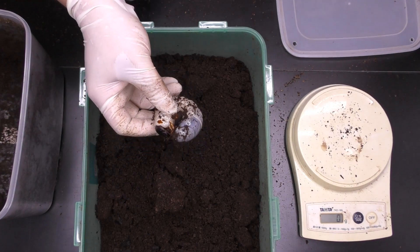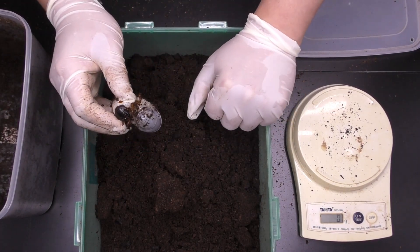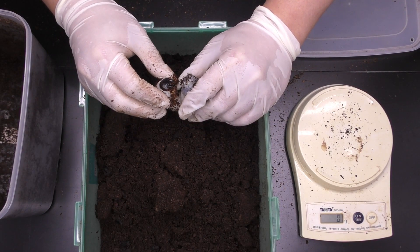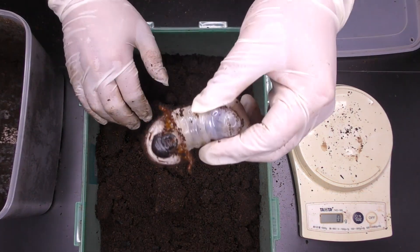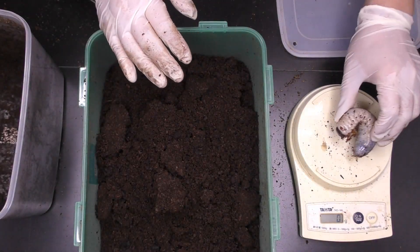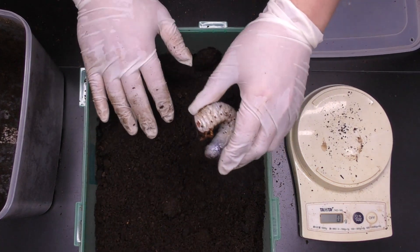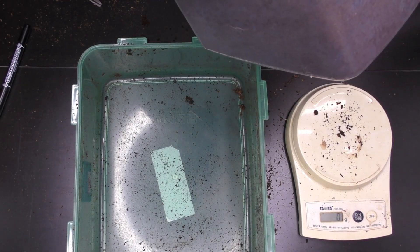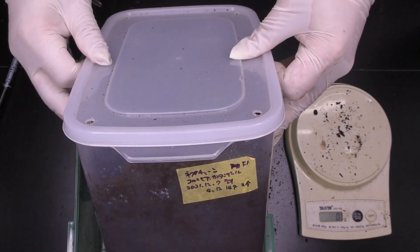次が4月12日の時点で2令だった子になります。しかし4ヶ月経って2令って遅いよね、やっぱ成長が。さすがに今回はちゃんと3令になってるけど、ちっちゃいよね。ヘラクレスだったら100超えてる期間ですよこれ。オスだ、オスやけどちっちゃ、34グラム。ほんと成長遅いよな。